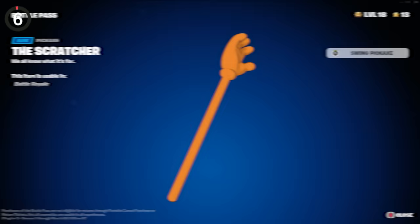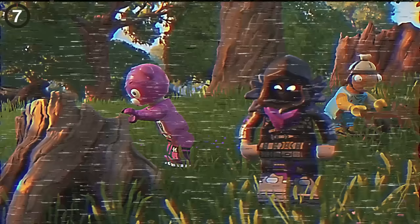That's not the only great reference in Chapter 5, because the Family Guy set is full of them. From the iconic Peter Copter to the wacky wavers, but my personal favorite is the Scratcher — we all know what it's for.